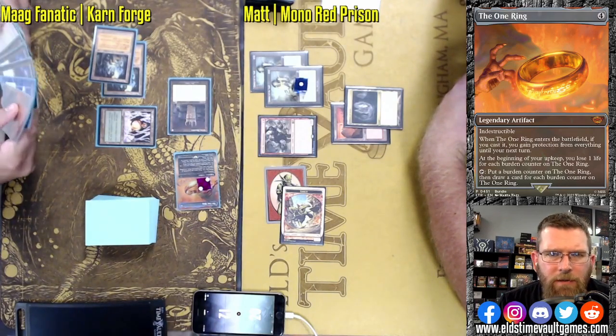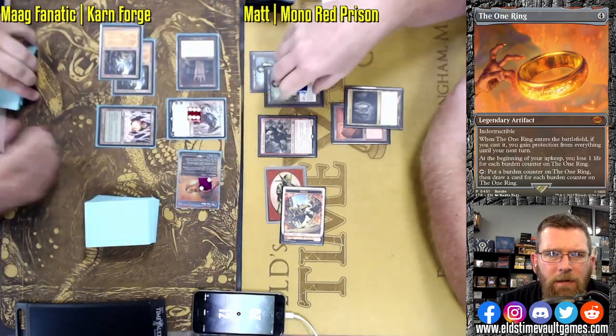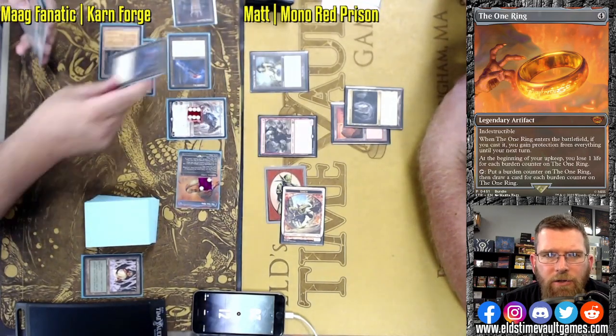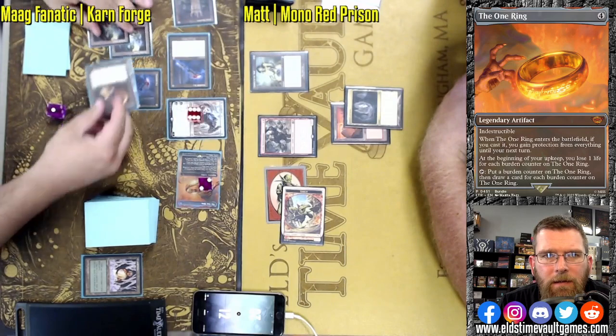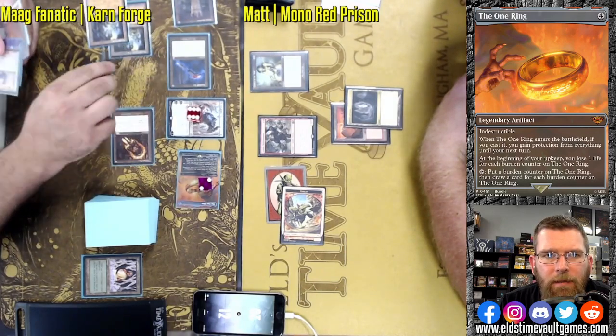Prison's going to close this out in two turns, but that is a long time when you've got this much explosive potential in your deck. Oh, and look at this — the Karn shows up. He blows up the Chalice at one. That is really brutal.